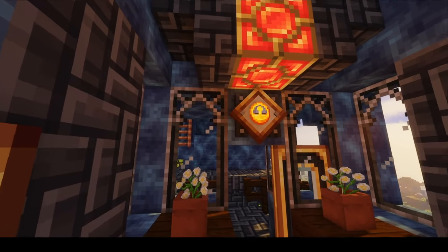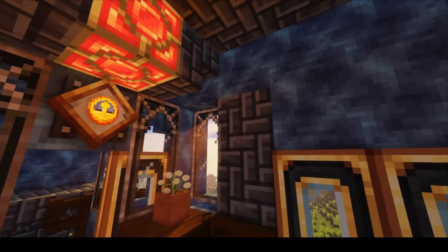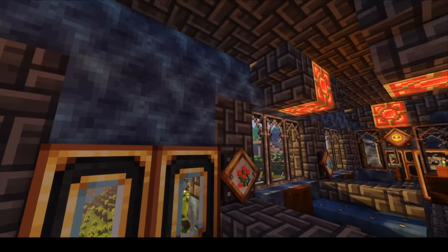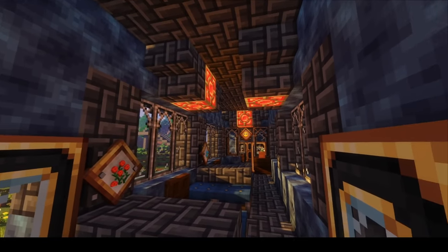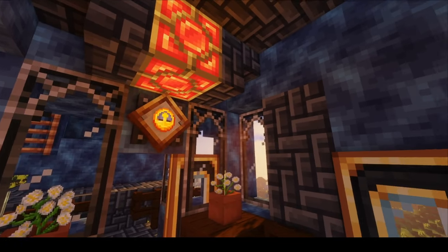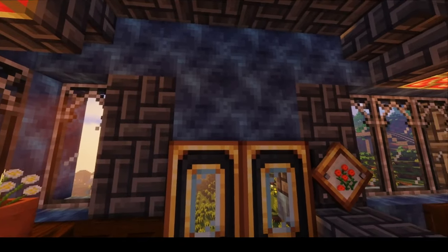Tip number three: decorate your interior. You want your build to look nice on the inside too. I decided to use some of the new items from the 0.5 update, so I found a use for placards. They go well with clocks and any other block that you want to make look like a painting. Surprisingly, the new rose quartz lamps contrast really nicely with the blue color scheme — I never thought I'd use pink in a build. They really are a great addition to the mod and have a sort of art deco feel to them.